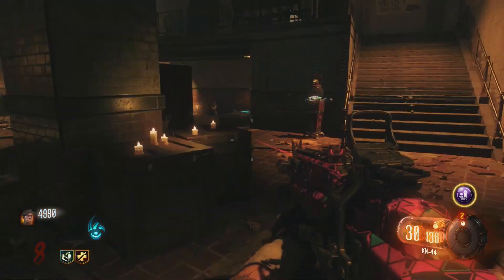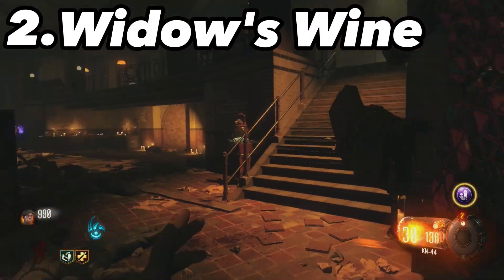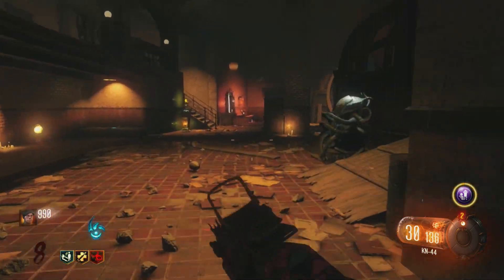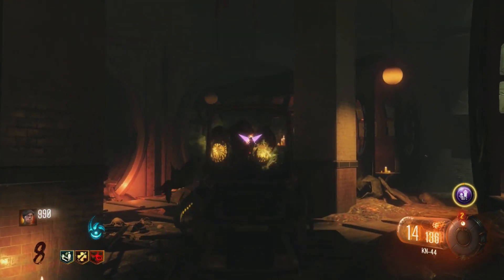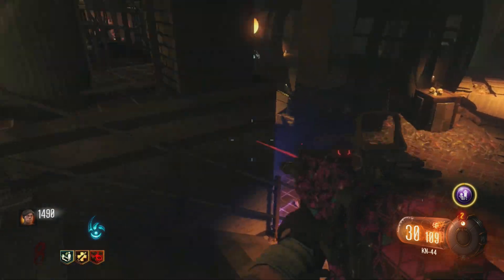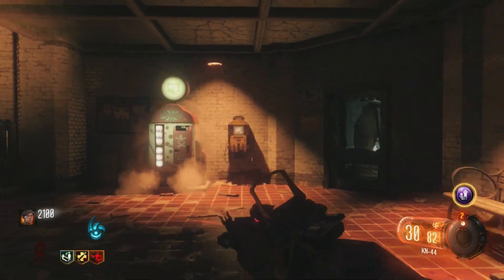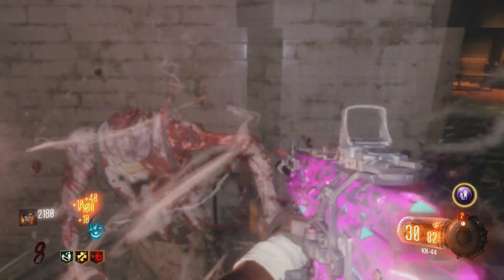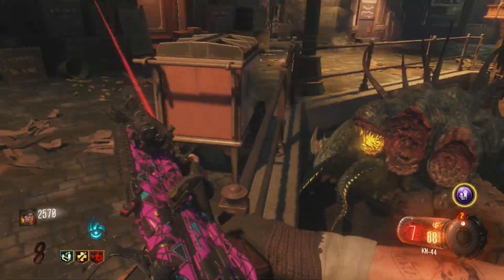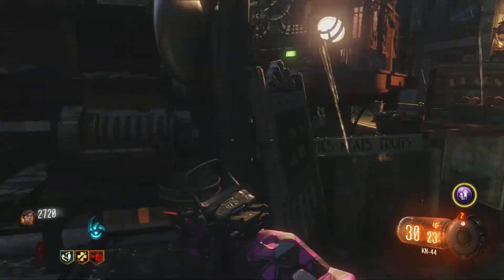At number 2 we have Widow's Wine. For 4,000 points your grenades are replaced with Widow's Wine grenades, and when a zombie hits you, you excrete a web-like substance that traps zombies in place for several seconds, giving you the opportunity to escape. This perk has saved me in countless situations. It is incredibly close to being number one.